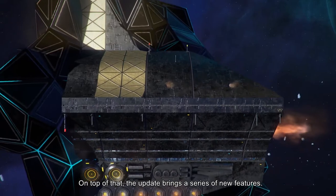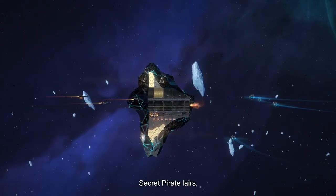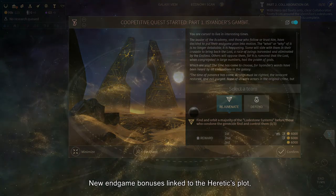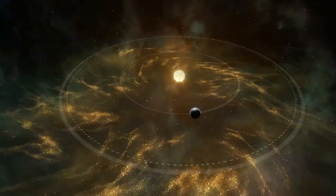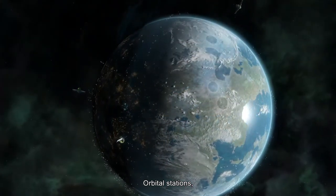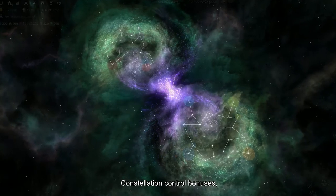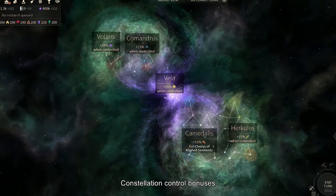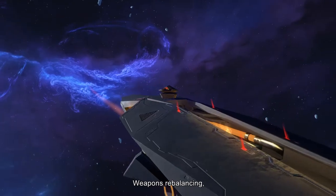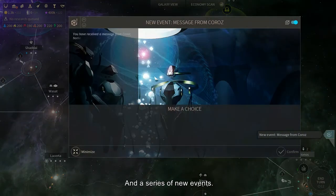On top of that, the update brings a series of new features: Secret Pirate Lairs, new endgame bonuses linked to the Heretic's Plot, Orbital Stations, Constellation Control Bonuses, Weapons Rebalancing, and a series of new events.